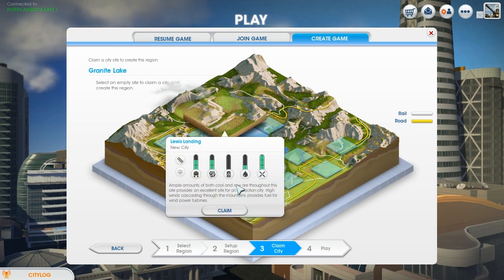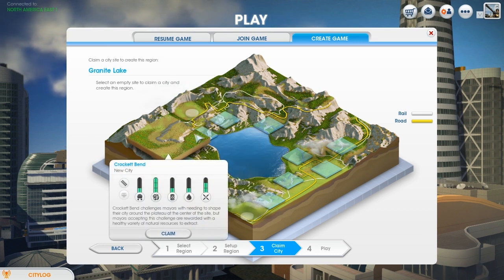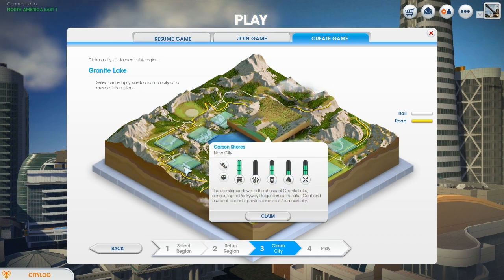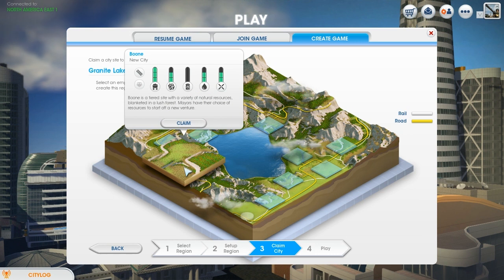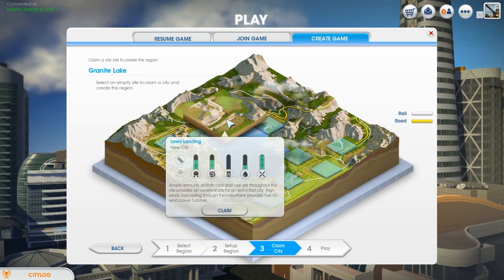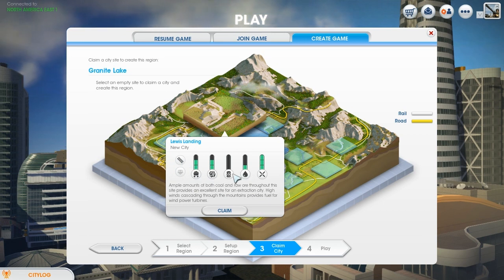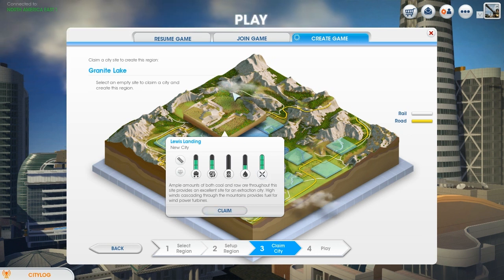That seems quite difficult. That one's got no water in it. Lewis Landing, Crockett Bend, Clark Landing, Carson Shores and Boom. I always like looking at the names. I'll go with Lewis Landing. It's a new city with a bit of rail, lots of coal, lots of ore, no oil, a bit of water and lots and lots of wind as you'd expect up high.